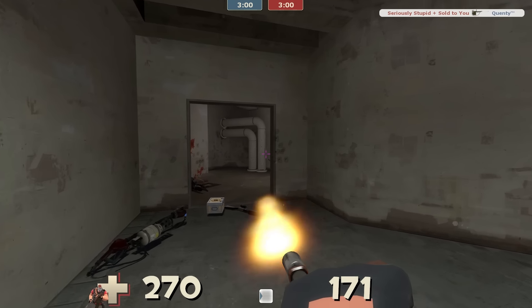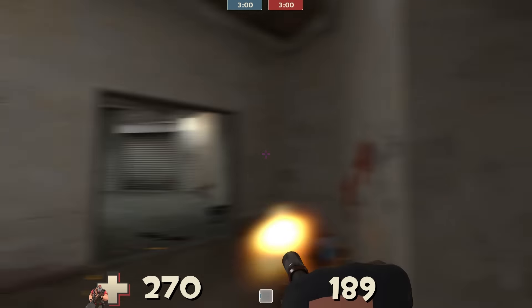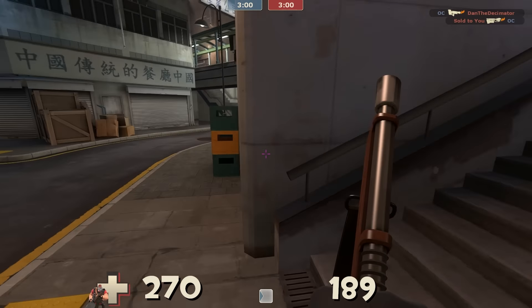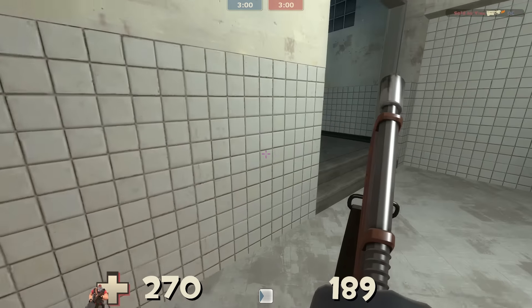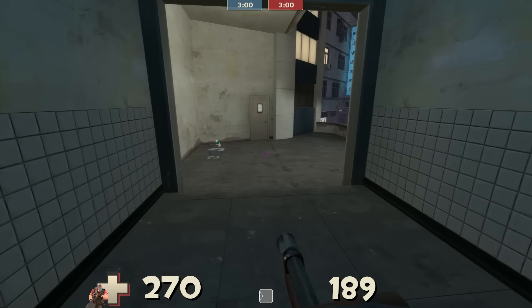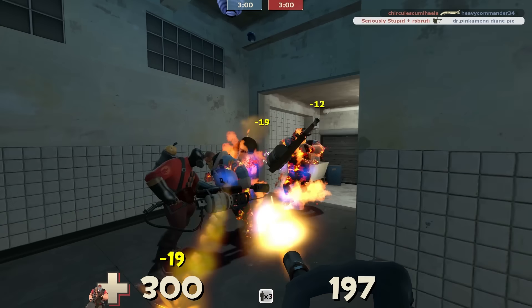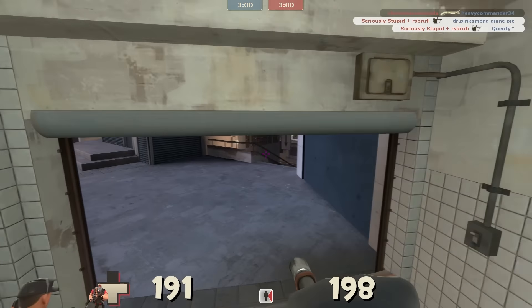In fact, there's even a side-by-side comparison on the old weapon demonstration video, which has yet to be updated. But now that the Tomislav has been buffed in the latest update, Heavy's weapons in terms of some of his other unlockables have been buffed as well, such as how the Brass Beast and the Natasha both give a 20% damage resistance now when you spin up.